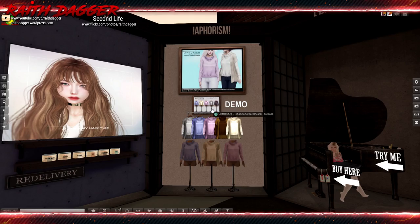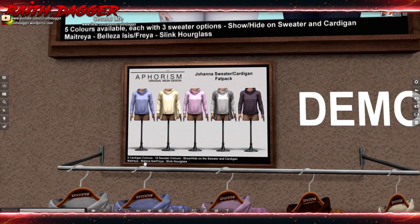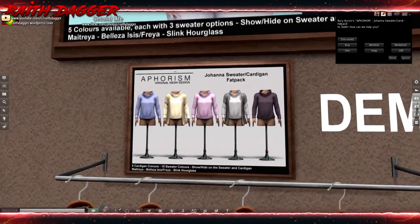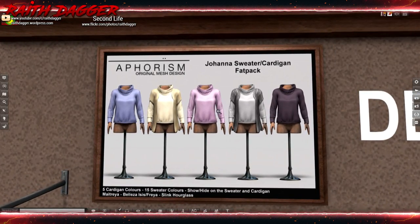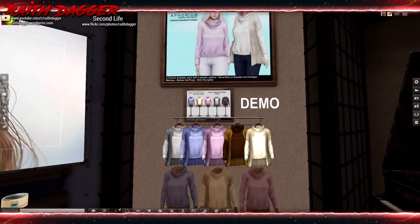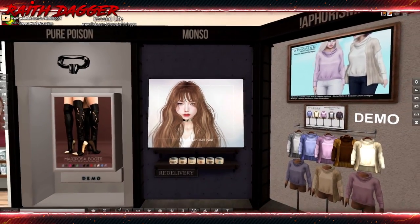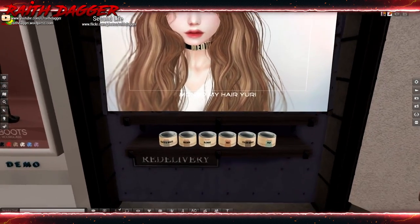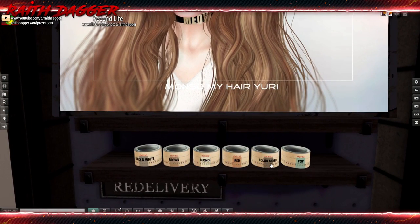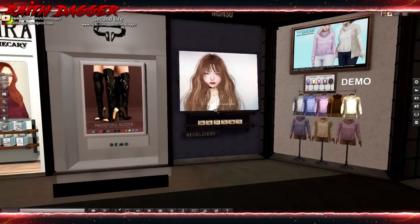Aproism — Maitreya, Valesa, Isis, Freya, and Slink Hourglass. We've got a sweater cardigan and sweater — you call that a turtleneck? I don't know if that's a turtleneck. It looks nice. Monso — we have hair: black and whites, browns, blondes, reds, color mixed and pop. Only $199 for the hair — that seems like a pretty good deal.